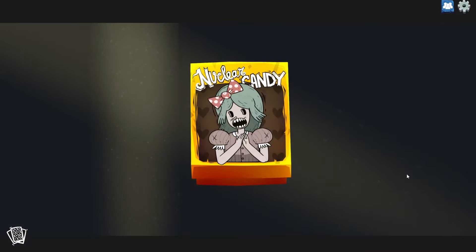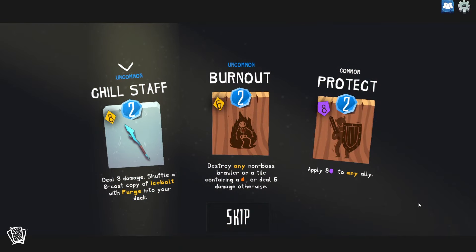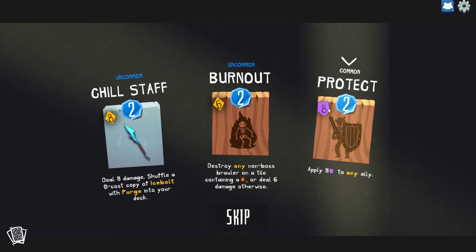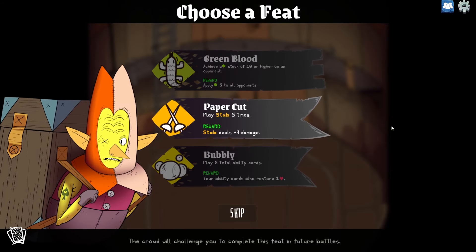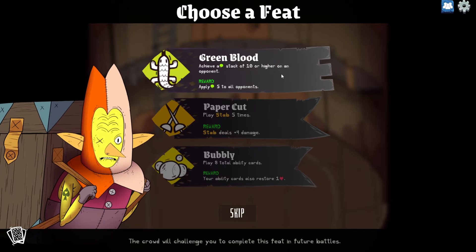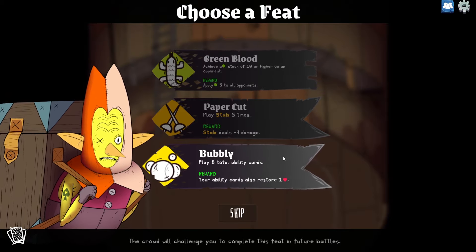They gave us a cookie and nuclear candy. Another chill staff. Burnout: destroy any non-boss brawler on a tile containing fire, or deal six damage otherwise. That seems really good — we have a couple of things that cause fires. Protect is also pretty good but it's common. I like the burnout. Achieve a poison stack of ten or higher to apply five poison to everybody — the stab one. Or play eight total ability cards so your ability cards also heal. That seems pretty good.